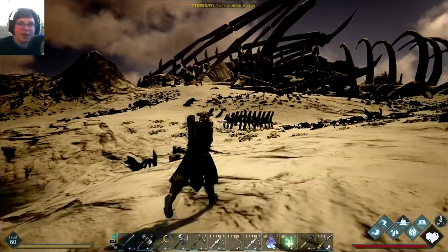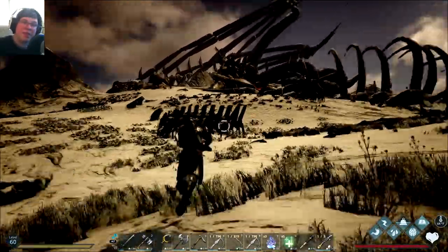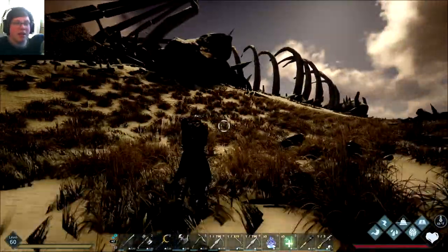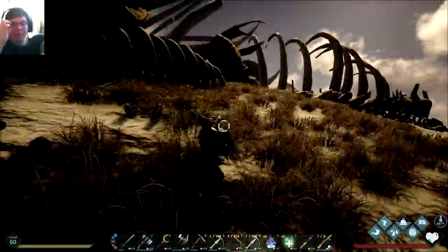So I went back home and got a lot of the magic essence, which is really expensive, and I ended up making a bunch of iron hook arrows. Because this beast isn't cheap — it's not. I knew it wouldn't be. But I got some.